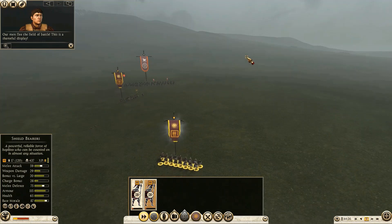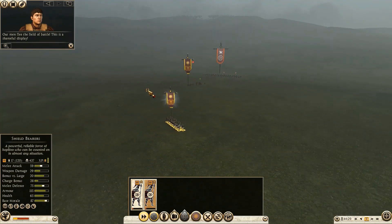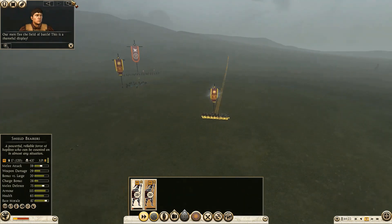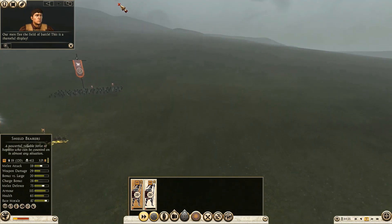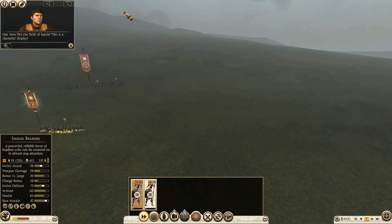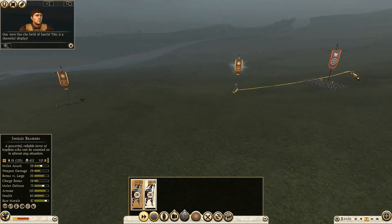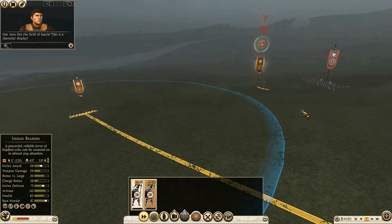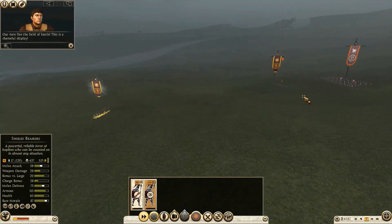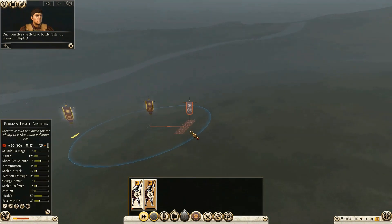The interesting thing about Rome 2 is how many fewer options you get compared to Rome 1. In Rome 1 you could pull off some really sneaky things if it came down to river crossings or armies of skirmishers, because you could actually win battles with just skirmishers or just cavalry, especially horse archers, if you paid close enough attention to it.